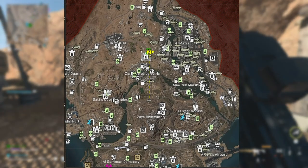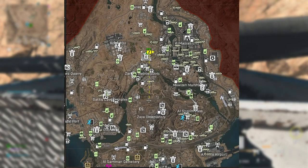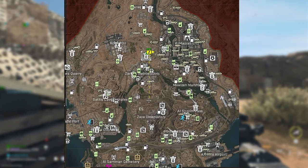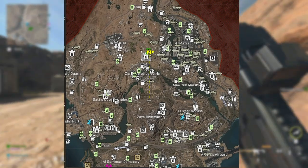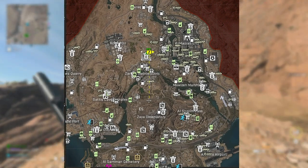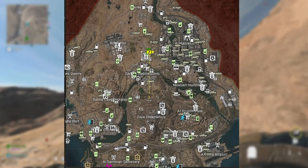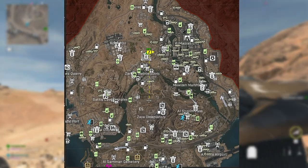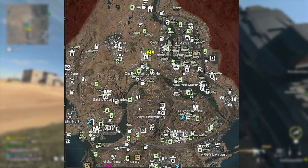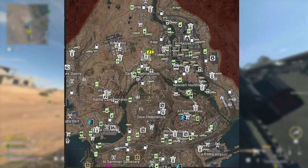If you want to take down the Chemist, you have to pick your points — meaning you have to pick the territory you're going to fight him in. The Chemist spawns randomly around the map but gravitates toward stronger locations like the US Embassy, the airport, and the hydroelectric dam. A lot of places on this map aren't friendly for this quest because there might be a stronghold nearby. Pick your ground — you get to choose when you fight, so be smart about it.